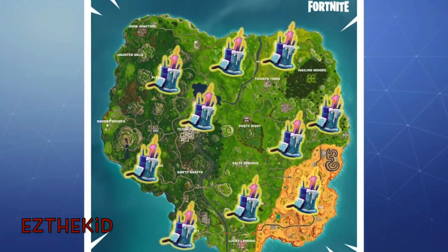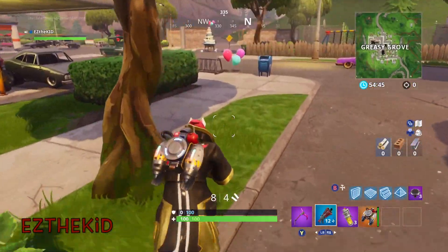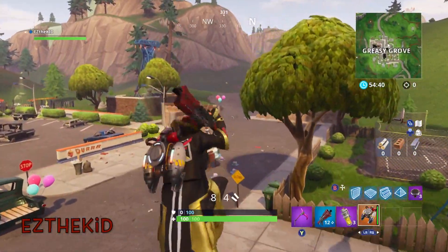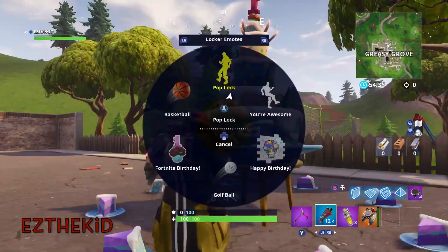Alright, so the first one will be in Greasy Grove. If you guys see these balloons, that means you're really close to the birthday cake, and as you can see the birthday cake is right here, so we just have to dance in front of it.